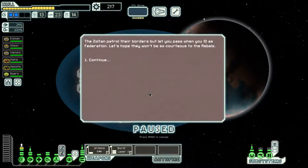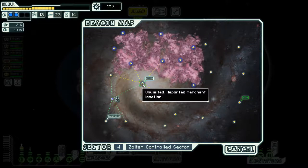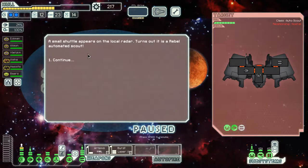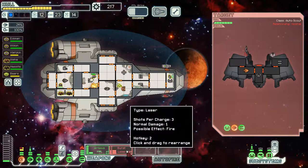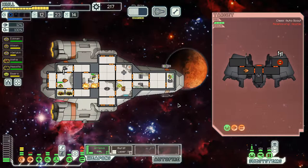The Zoltan patrol their borders but let us pass when we identify as Federation - let's hope they won't be so courteous to the rebels. There's a store and a distress signal here. The distress signal leads through a worse route so we go for the store first. A small shuttle appears - a rebel automated scout. Important note: don't board automated scouts because they don't require oxygen, meaning your crew would quickly suffocate. Never board automated vessels.